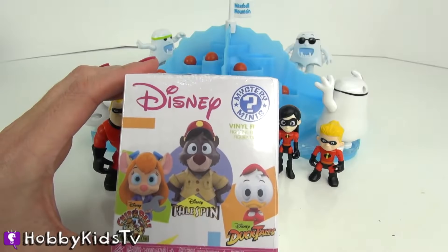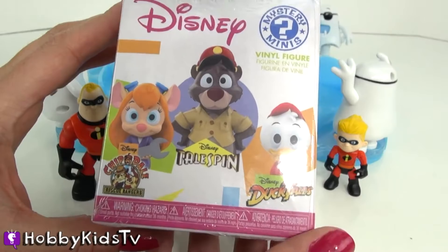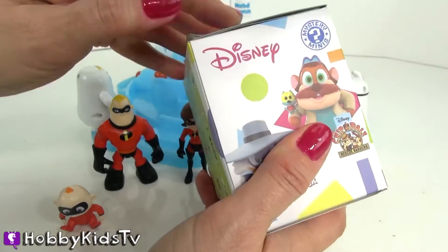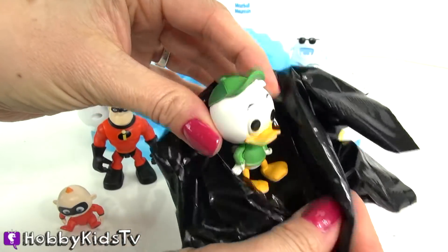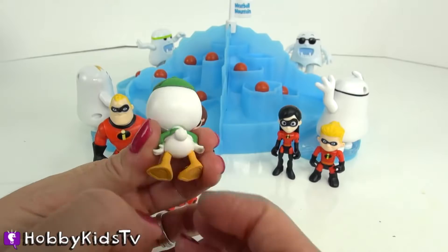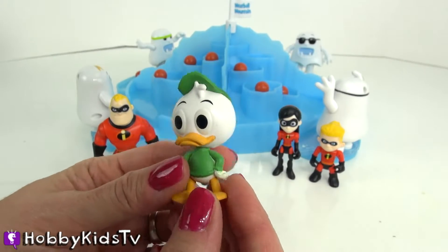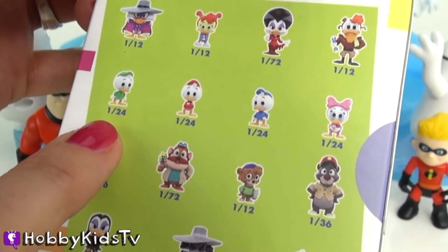Here, Jack-Jack, you can open this Disney blind box. It's a mystery mini — it has DuckTales, TaleSpin, and Chip 'n Dale. Here are all the characters you can get. We got Louie from DuckTales! There's Huey, Dewey, and Louie — Louie is the green one. The chance of getting Louie is 1 in 24. Awesome!